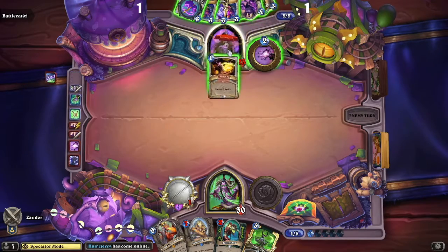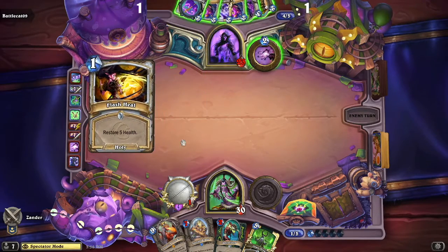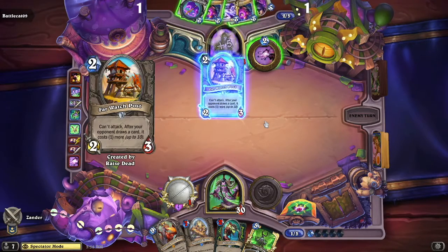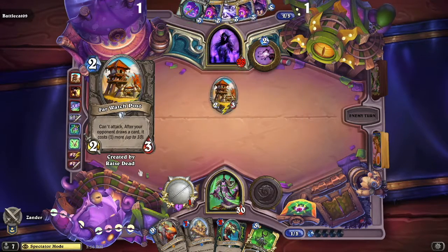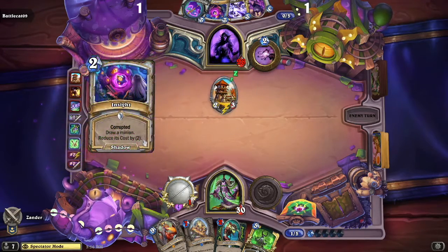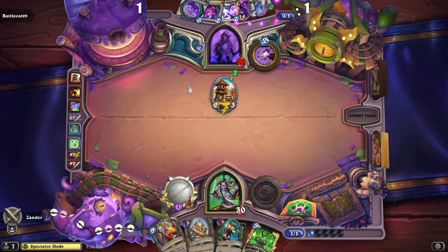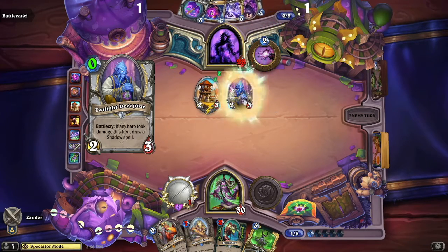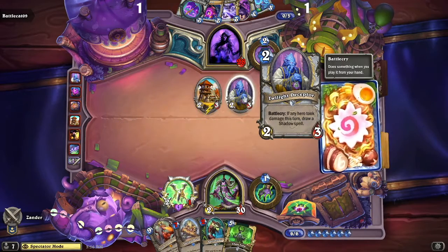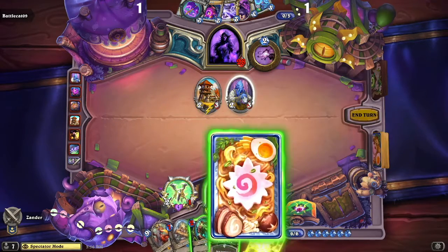He goes ahead and Raise Dead, dealing three damage, playing Flash Heal to restore five health, and brings out another Far Watch Post — I'm sure Xander is thrilled to see that. He has corrupted the inside — plays a corrupted card — which made the Twilight Deceptor free, so another free 2/3 card.